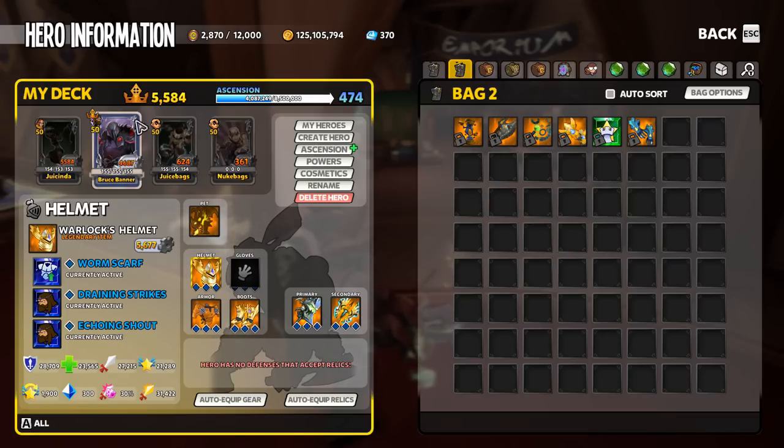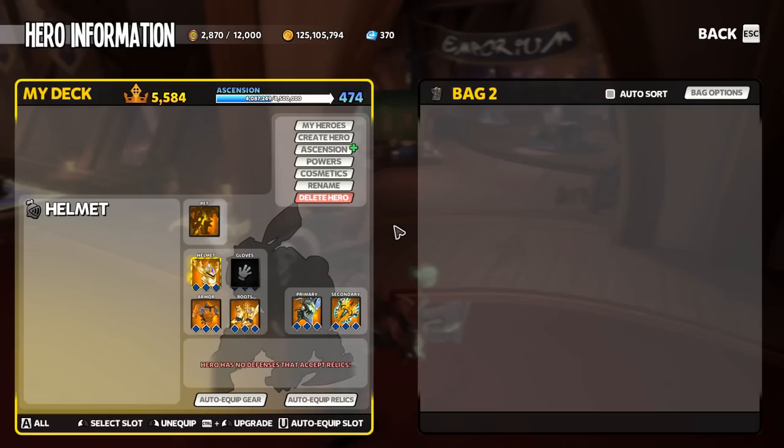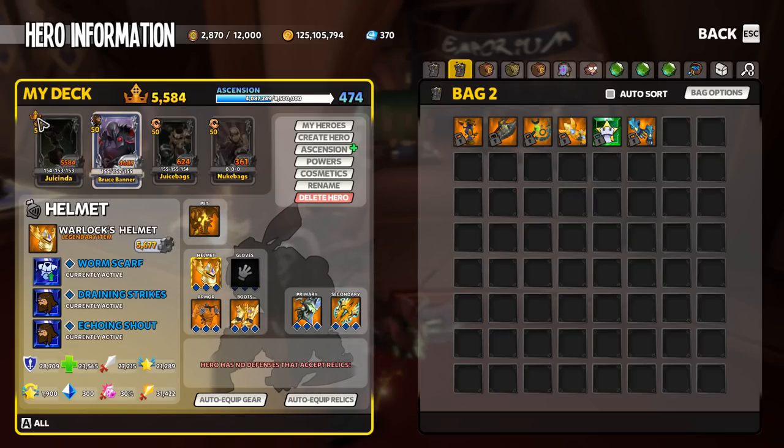My champion score has dropped to 5584 because my next best hero is my Mystic at 5584. If I refresh the interface, the crown moves over to the Mystic card. Then of course just by putting those gloves back on, I can get my champion score back up to 5800 and the Barbarian is now my champion hero with a hero score of 5800.